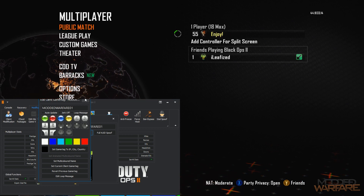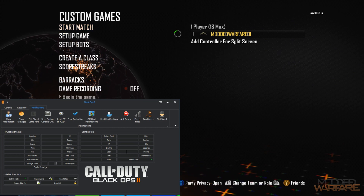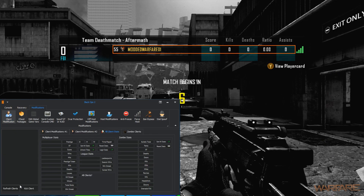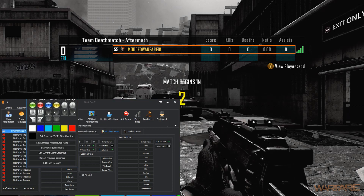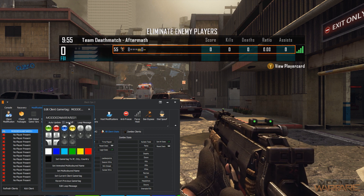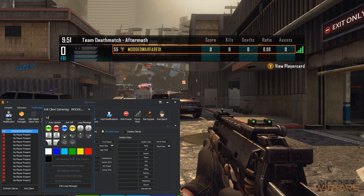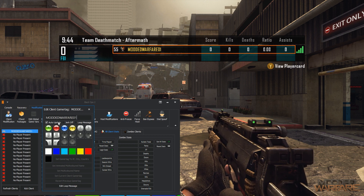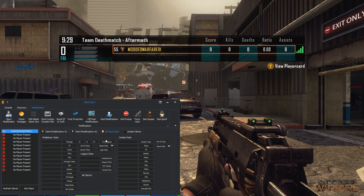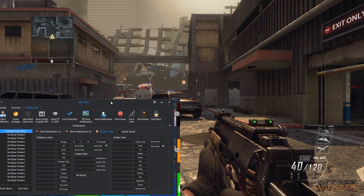You can also do all of this in-game as well. If I go into a game, I can do exactly the same thing in the Client Modifications - double-click my name, edit client gamertag, and it'll start changing. You can use auto-update as well; it doesn't refresh as quickly in-game but it works. You can also play your looped message - 'Hey guys, welcome to my modded lobby' - and it'll cycle through in-game too.